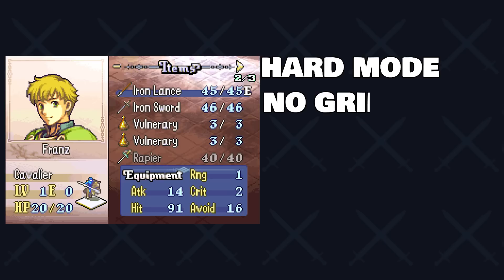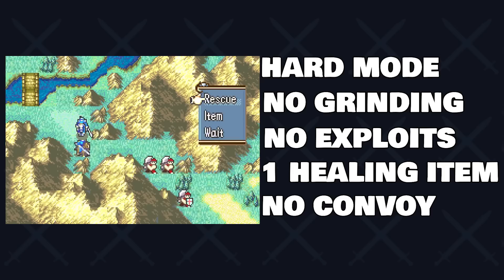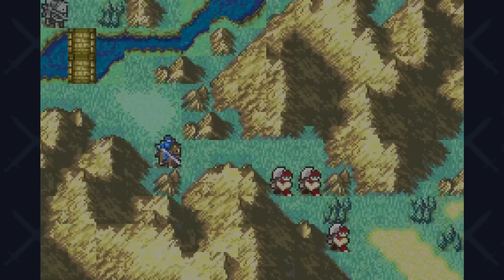The rules are as follows: hard mode, no grinding, no cheats or exploits allowed, one potion per map, and no use of the convoy to grab more healing items. However, the convoy is not off-limits to grab more weapons and other kinds of items needed for the map itself.